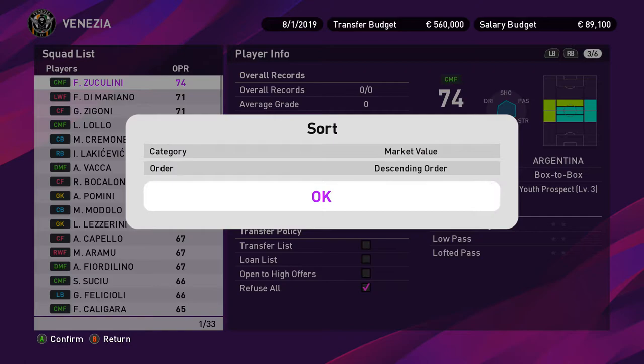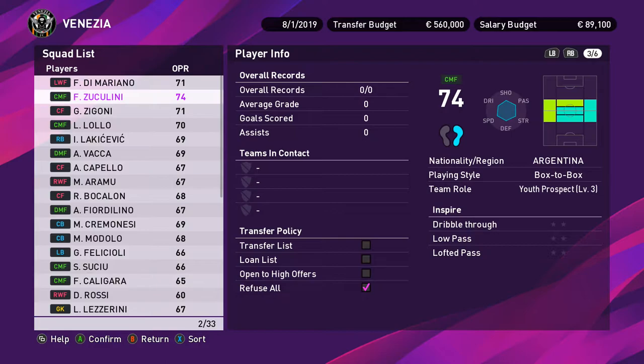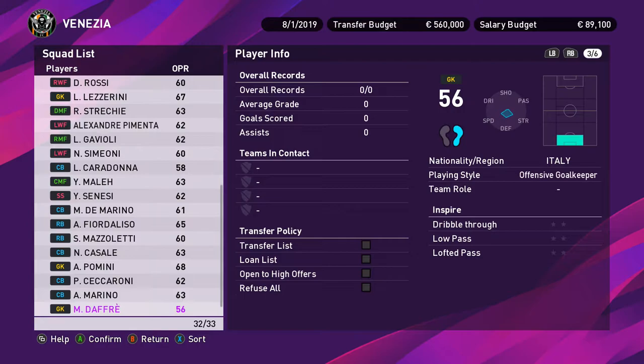Next on the agenda is going through the squad and setting the transfer policy. Setting the transfer policy is important when you start your master league — it helps filter the AI from buying all your players. My recommendation: whenever a new player comes into your squad, put a 'refuse all' on him until the end of the season. I'd go through websites like Transfermarkt to check which players are new to your side.